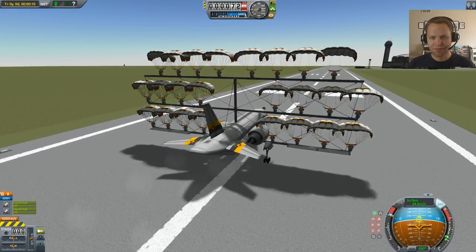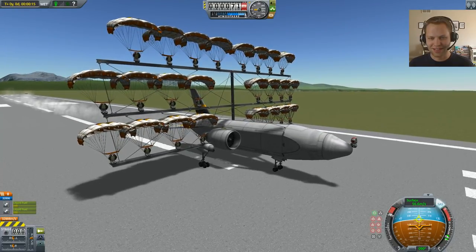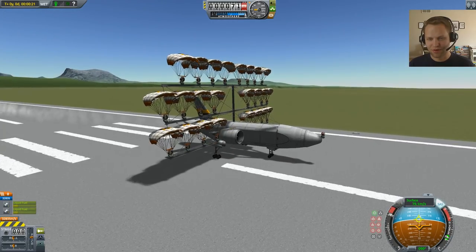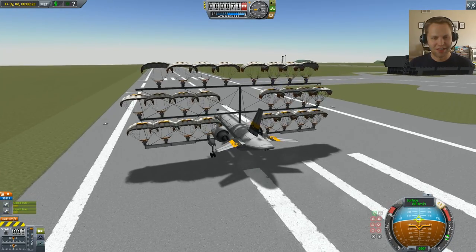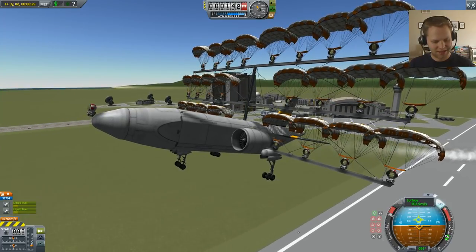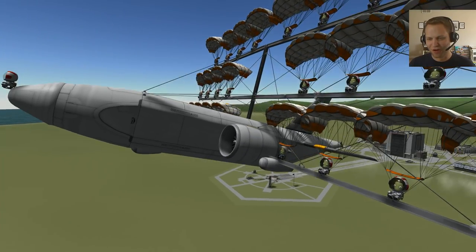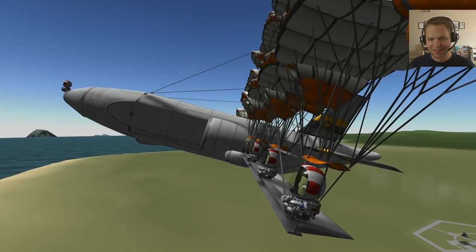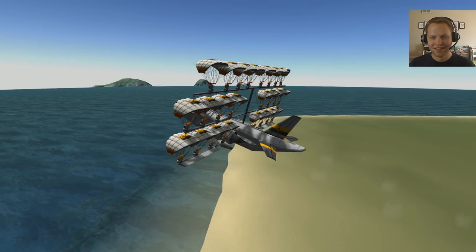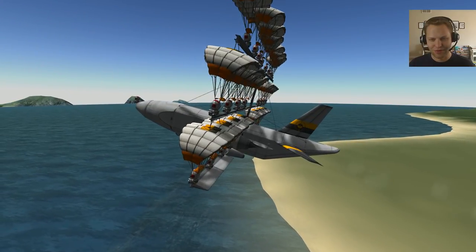There we go. Beautiful. This should have enough lift to take off if I haven't overloaded it with fuel. It's got about 2500 liquid fuel, some in the back, some in the front. I'm going to pull up. It's working! You can see our lead pilot and our wing Kerbals all rocking it. That's pretty crazy. It actually worked, and it's sort of maneuverable.